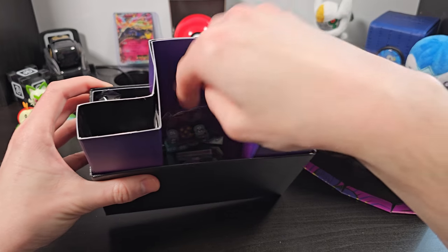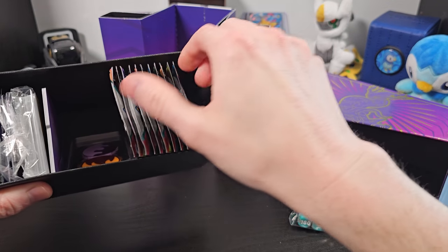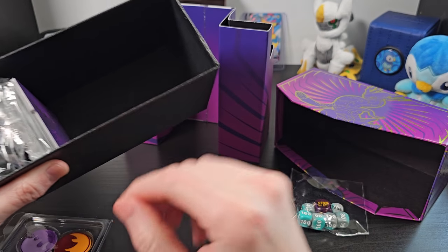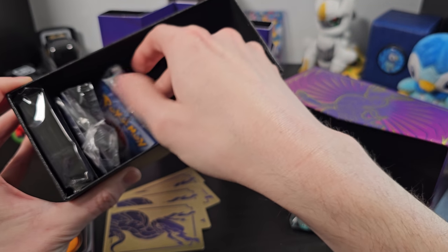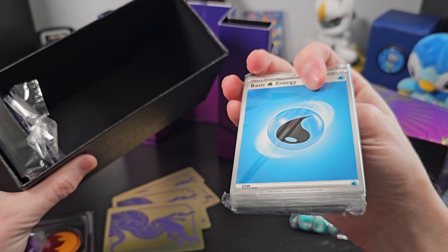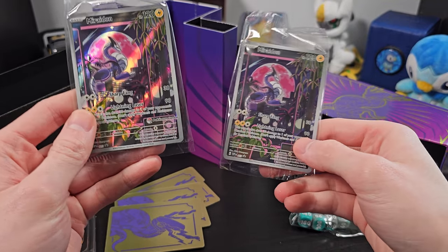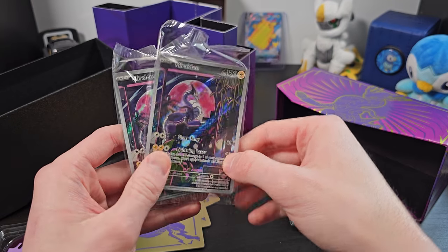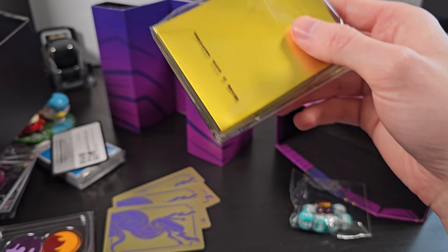Inside we've got the divider, some nice clicky-clacky dice, and all of our booster packs here that we'll pull aside for now. We've got these condition-marking coins, which look great. Some dividers to divide up our sections in the box if we want to store our cards in there. We've got our bundle of energy cards — these are all just energies in here, which is great to be able to play. We've got our nice promotional cards, one with a Pokemon Center logo and one without.